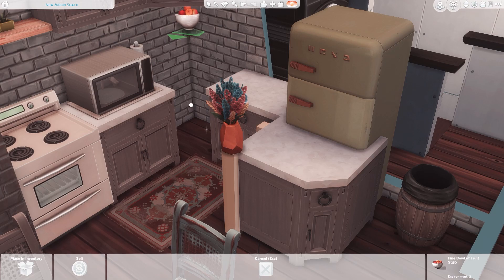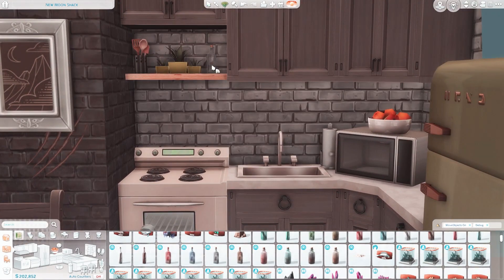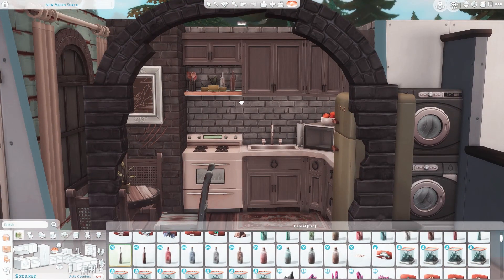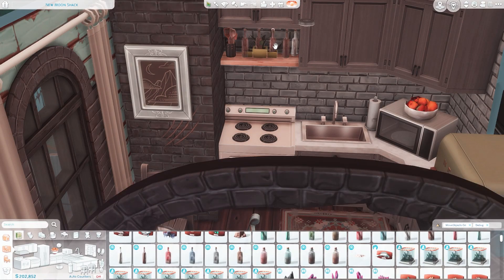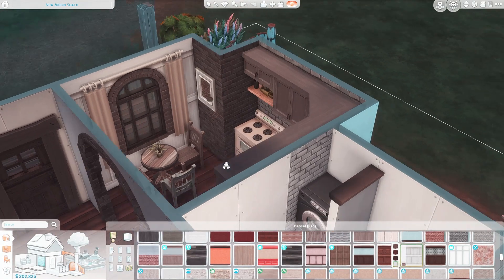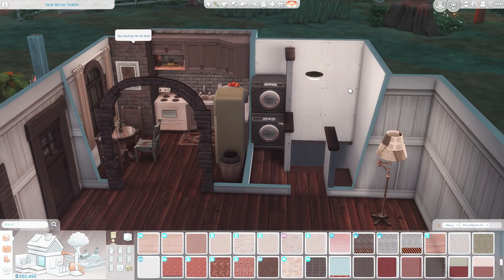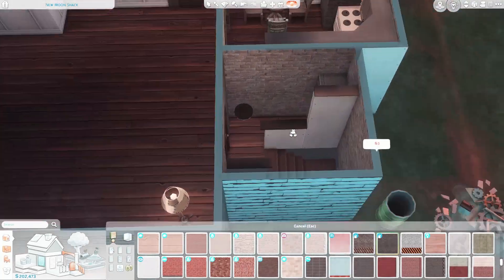I put a little fruit on top of the microwave — just to add a little extra oomph in the kitchen, you know, we gotta eat our fruits. And then I put a couple little bottles on top of the shelf because I thought it was really cute. For the wallpaper I decided to go with this white wooden wallpaper, and I just put that everywhere. In some places we have brick, and in some places we have that white wood.